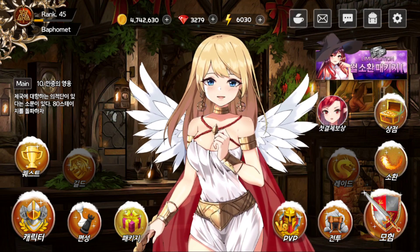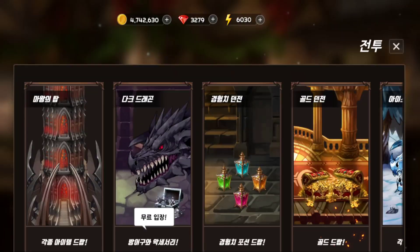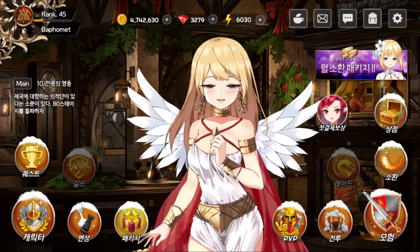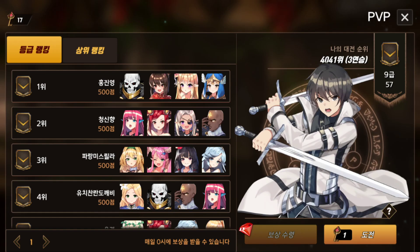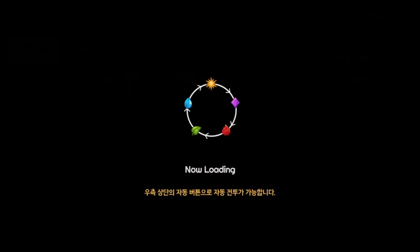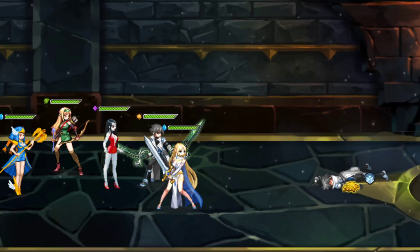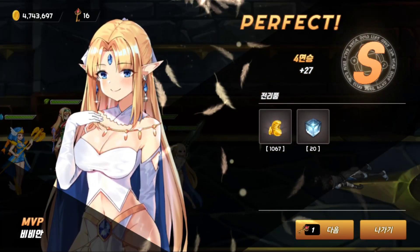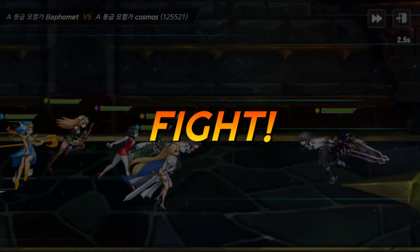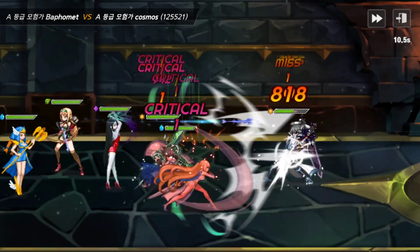Let's go over to the PVP. This is an idle game, and I unlocked as much content as I could. You can do PVP as long as you have entry keys. The one thing I don't like about PVP is the fact there is no auto-repeat function for it. I can auto-farm story stages on repeat for materials, but I have to babysit the game when I want to do PVP. That makes no sense — there has to be an auto-repeat function for entering PVP.